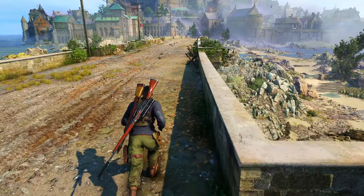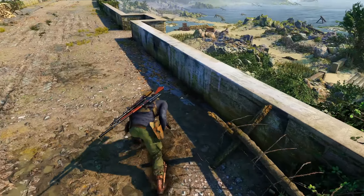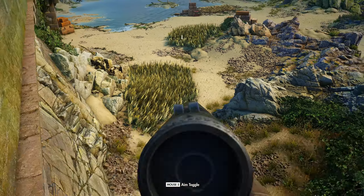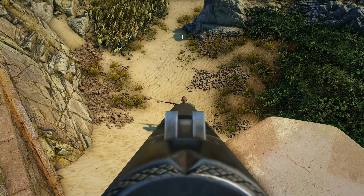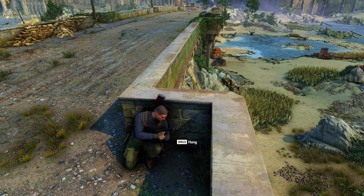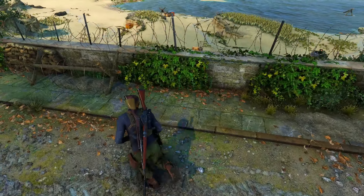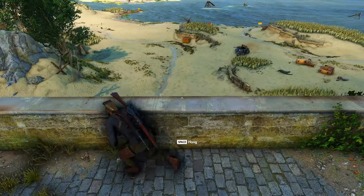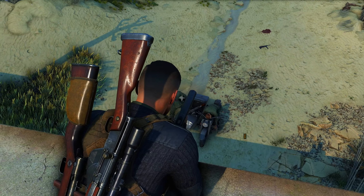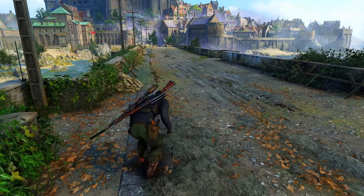There should be a soldier down to the right. Switching to armor piercing in case we need to shoot through his helmet. There he is — looks like he's eating something. Going over the shoulder but probably not the best approach. Taking the shot — these guys heard nothing, sweet. Wanted to do it over the shoulder but it's a bit hard to see. Taking a couple more shots — he got out and died. Didn't really need armor piercing but it did the trick.